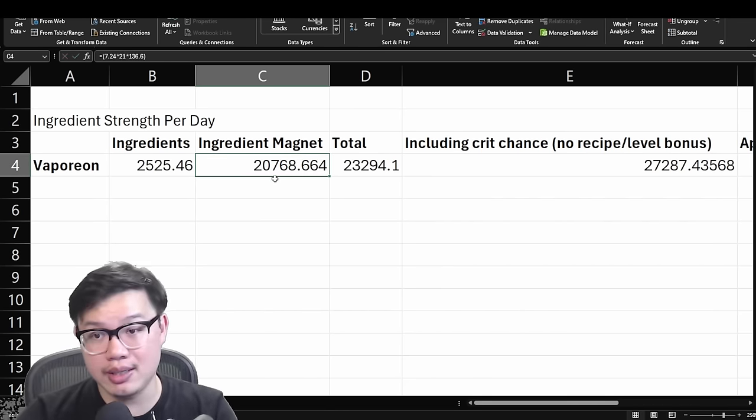So Vaporeon fits very well into the mono ingredient meta, which I've explained in another video some time ago, and this still applies. I'll leave a link in the description below. This is what Vaporeon is going to complement — your ingredient specialist will farm exactly what you need after Vaporeon is done dumping a lot of random ingredients on you. I also recommend this chart that Banana Tanks made for us, available under quick guides in my Discord, which basically tells you how you should focus farming for ingredient specialists that are focused on specific mono ingredients.